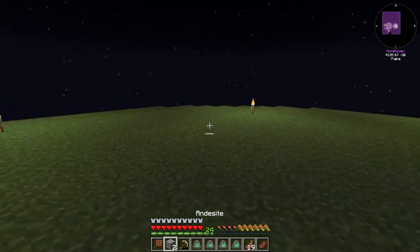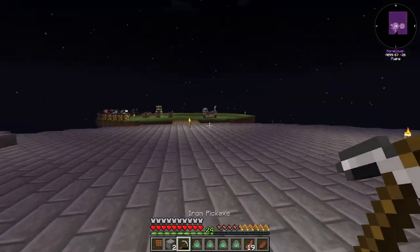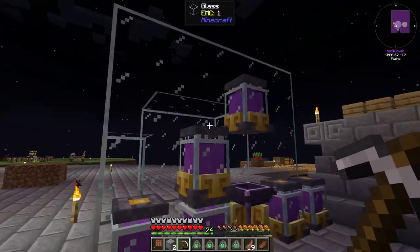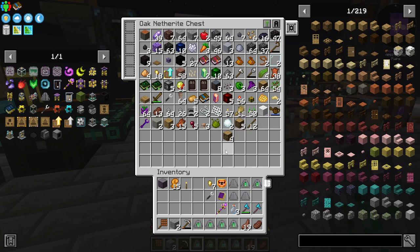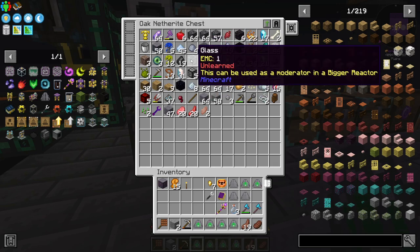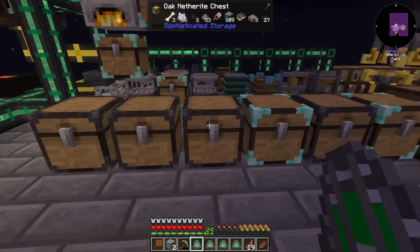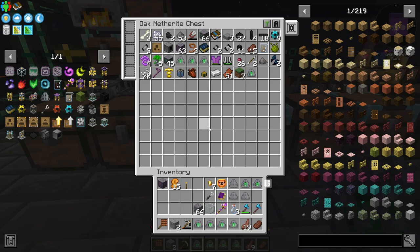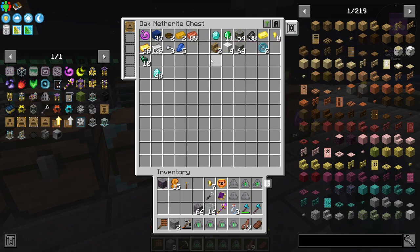I could go over there and possibly break one of these and hopefully get a skeleton to spawn. Let's say this one should be dark enough — hopefully we get a skeleton to spawn. And I didn't see one of the things I wanted to have. Let's check in here. Did I not make these yet? I don't think I did. I think that is why I had the parts on the origin. Where is the glass?